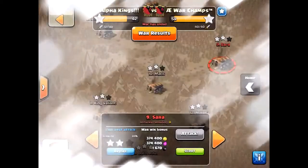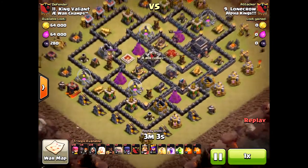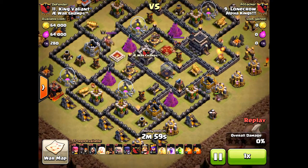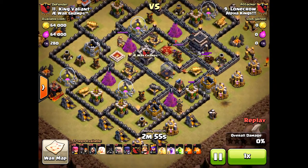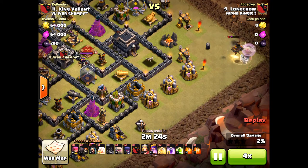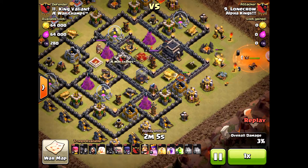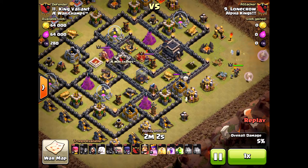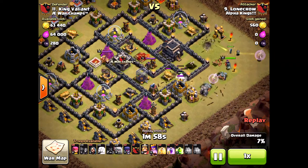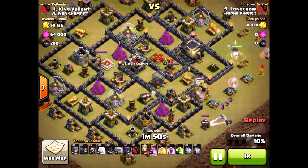Things you learn from your mistakes and you move on — everyone's going to fail, I've failed plenty of times. Now I'm bringing you another attack, a little different strategy. The queen will be dropped but he's going to lure the clan castle. In this base I actually would have done an air attack. Why air? Look at the X-Bows — they're pointed to the ground already. That's a key factor. You can still do a queen walk with an air attack as well.